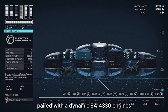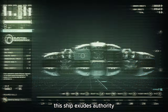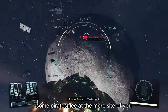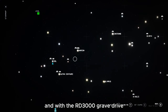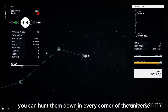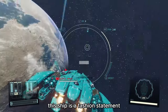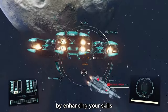Paired with the dynamic SA-4330 engines, this ship exudes authority, reaching high speeds and striking fear into every pirate. Thanks to the Razor Leaf's special ability, some pirates flee at the mere sight of you. With the RD-3000 grav drive and two 500-ton helium-free tanks, you can hunt them down in every corner of the universe. More than just a lean, mean fighting machine, this ship is a fashion statement.